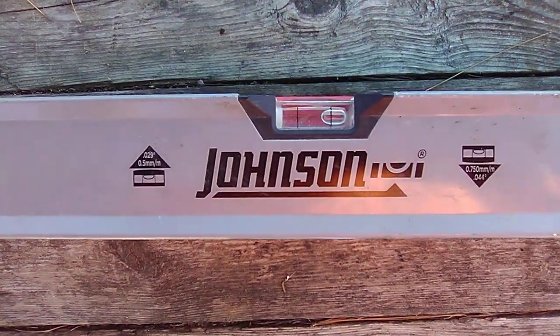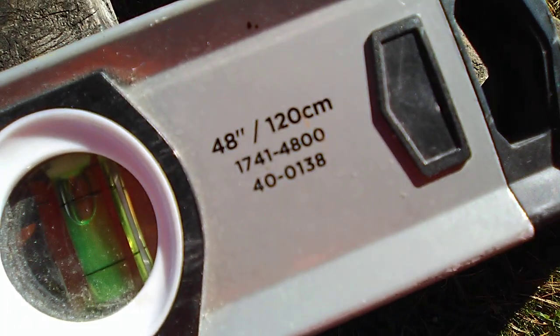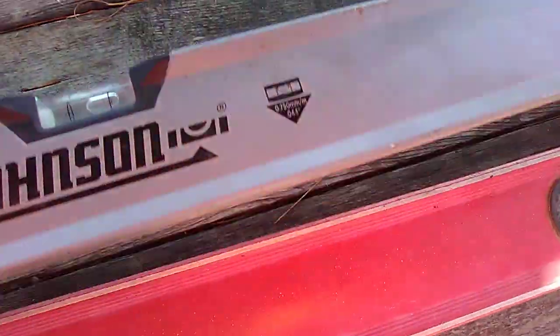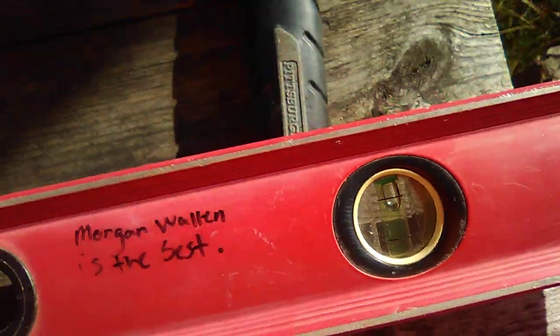Next are levels. This one I'll show you first is my dad's — it's a Johnson, 48-inch, four-foot. It's gorgeous, just one of the best, amazing level. And this is my level — it says Ace because that's all I could get right now. It used to belong to my dad. Two good levels — I highly recommend you get a Johnson.